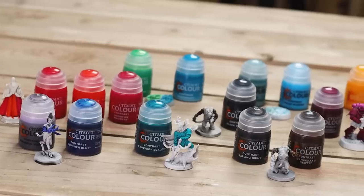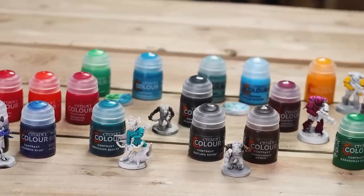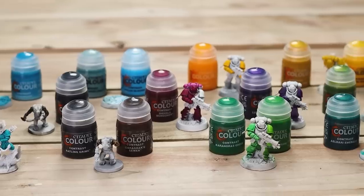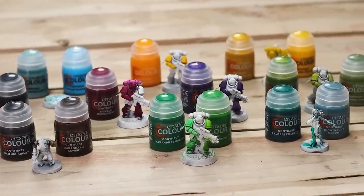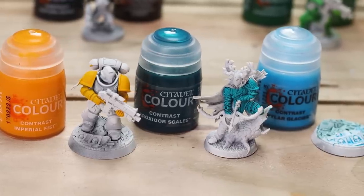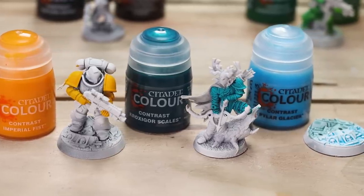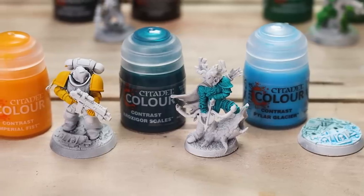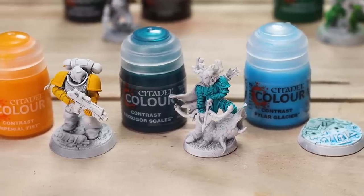I hope you found that useful. Of course everything we've said is subjective and everybody paints in a different style, but hopefully it gives you an idea of how the paints look on models. I'm impressed. My top three — Imperial Fist Yellow is number one, that's mine as well. Number two is Croxigore Scales — I haven't seen a colour like that before and it's just so beautiful. And number three is Pilar Glacier.